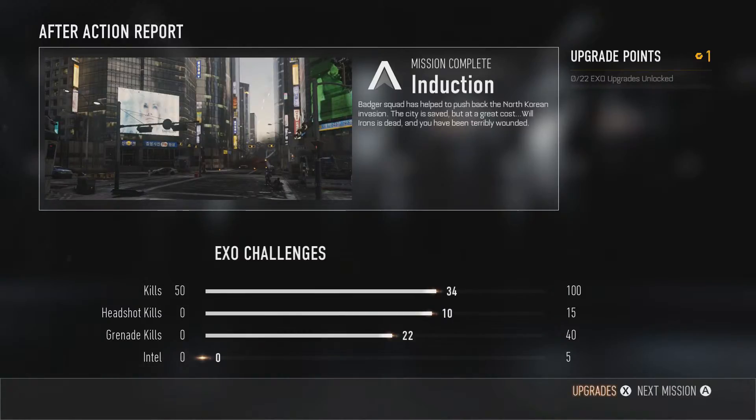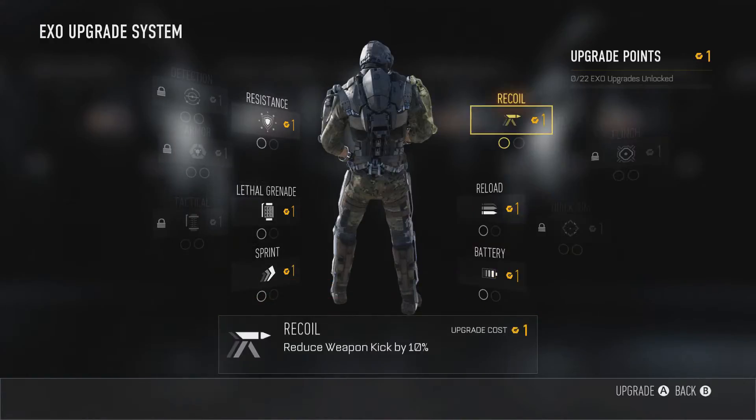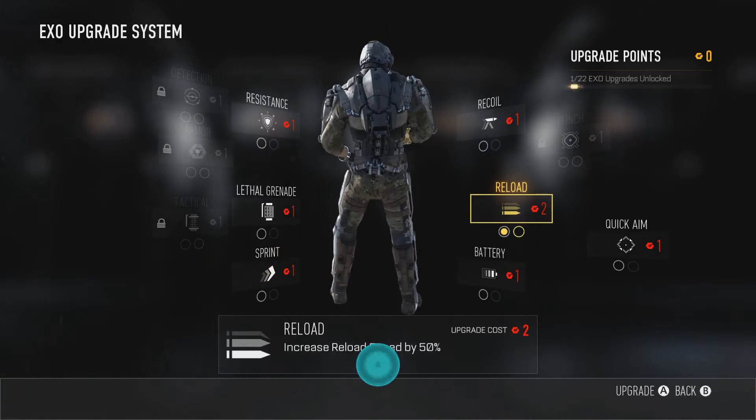You can do this as soon as you finish the first mission. Just press X for upgrades, then you get a list of whatever you want — you can choose anything. I personally chose Reload because it reduces your reloads by about 25-50%, I'm not sure exactly. Just choose one and you'll get the achievement for 5 Gamerscore.